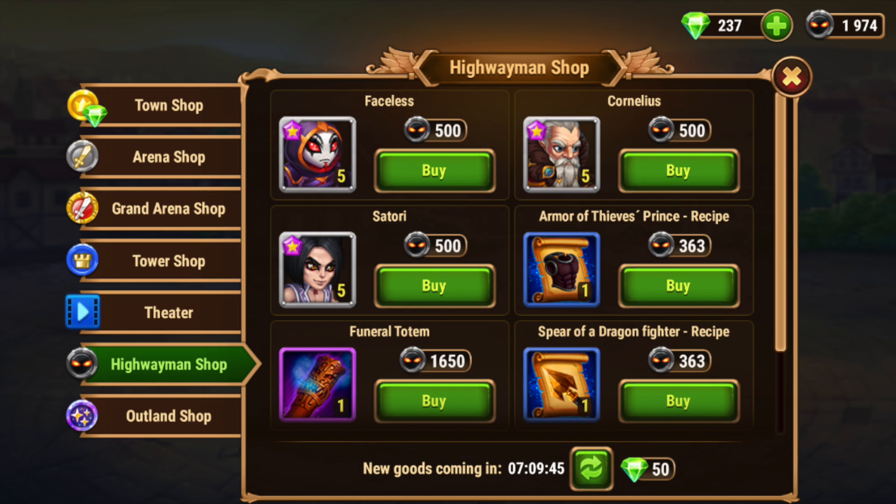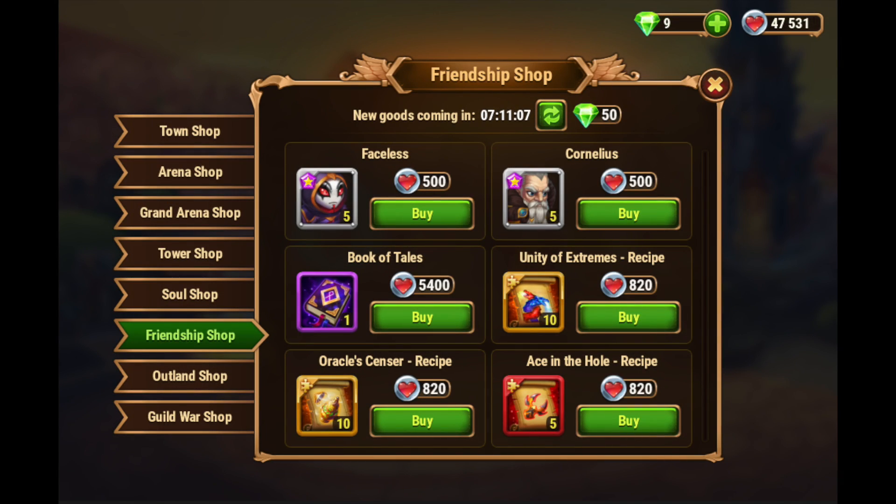Cornelius and Satori are arguably competitive or more competitive heroes than Faceless. They all have their own teams, but this is how you get Faceless on mobile. On Facebook, it's the Friendship Shop — same kind of situation except no Satori, just Faceless and Cornelius. I feel like you can get Friendship coins significantly easier on Facebook than Highwayman coins on mobile, so you should be able to buy both Faceless and Cornelius stones every day as well as buy items. You can see I have 47,000 Friendship coins — quite the total.